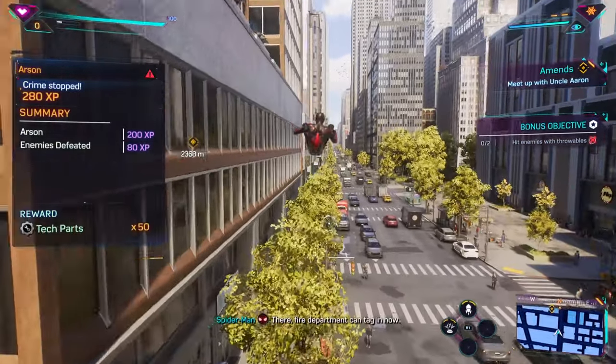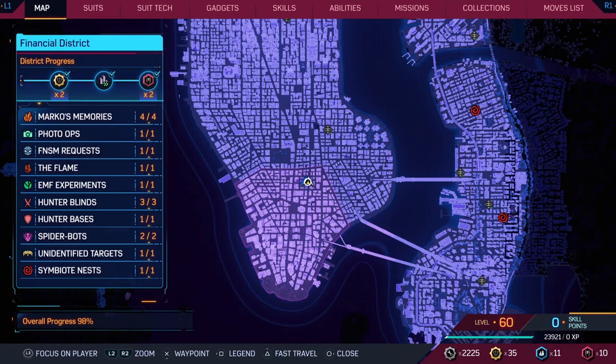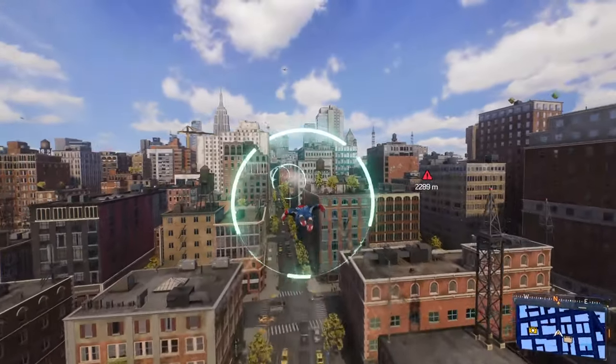While Spider-Man 2's Platinum is pretty easy, the sword trophy was the one that caused us the most problems, so here's how to do it. First, fast travel to this point in the Financial District. Jump off the building and then use your web wings into this wind tunnel and then follow these directions.